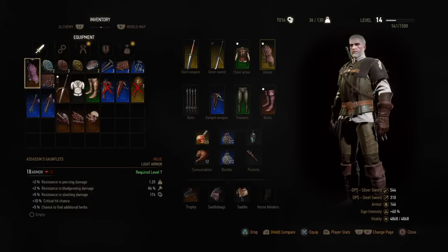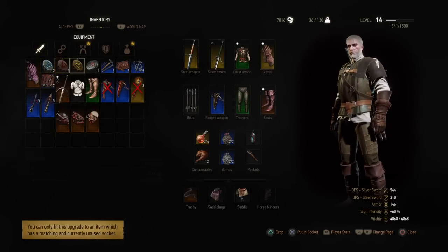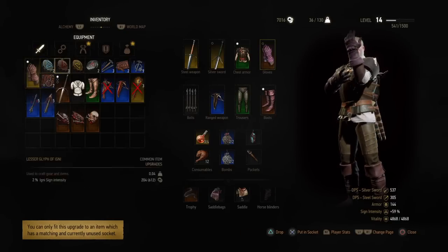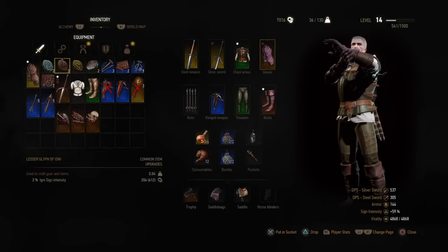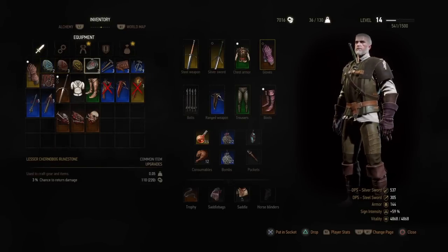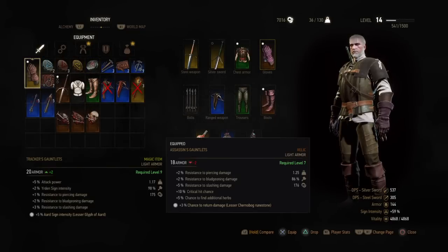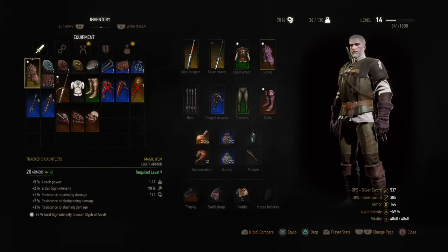The gauntlets are not as good as my magic gauntlets... Let's see what these do: sign intensity, Quen intensity, Aard intensity, and chance to return damage. This gives plus two, but if I compare — ten percent chance, attack power. Yeah, I think they're better with the bonuses even though they do two less armor, so we're gonna keep them on.